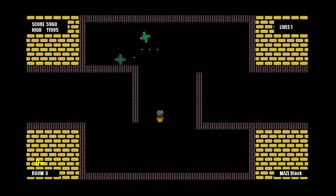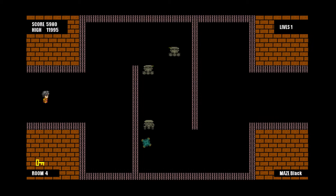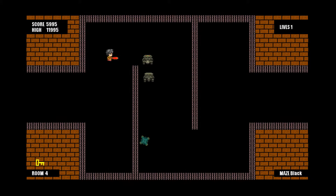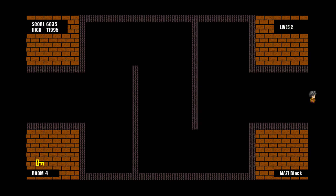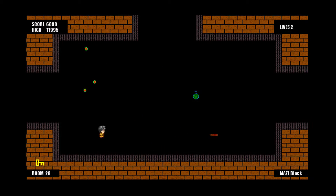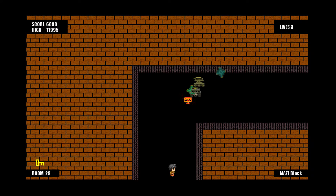The drones that are more blue in color and spin faster are more aggressive — they chase you more aggressively. The drones can shoot the androids, and the androids can shoot the drones.